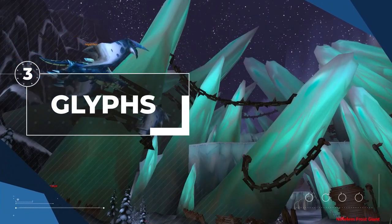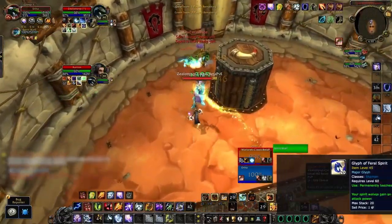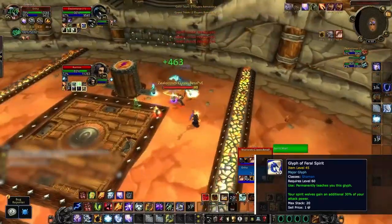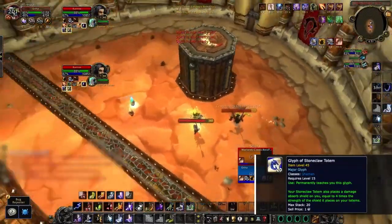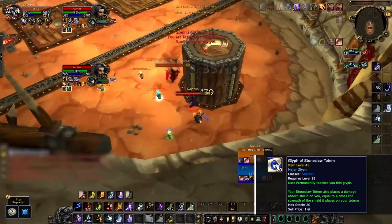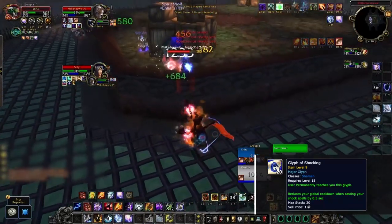Having the right glyphs will add to the strength of your toolkit. The 3 major glyphs you'll be using nearly all the time are Glyph of Feral Spirit, Shocking, and Stone Claw Totem. Feral Spirit is your most impactful glyph — it adds a ton of pressure to your spirit wolves, which is your main win condition as an enhancement shaman. Stone Claw Totem is another mandatory glyph for survivability, giving you around a 4k shield when taking heavy pressure and also shielding your other totems. Your third glyph will usually be Glyph of Shocking, as shock abilities are used often and having a reduced global cooldown for each one makes your gameplay more fluid.